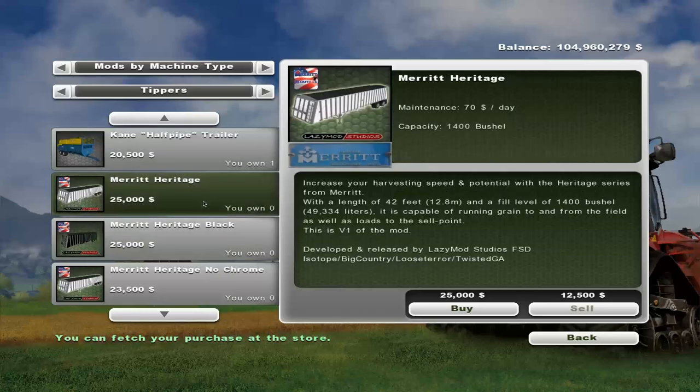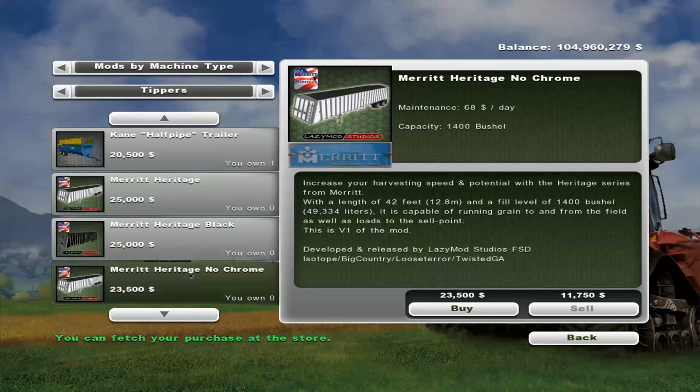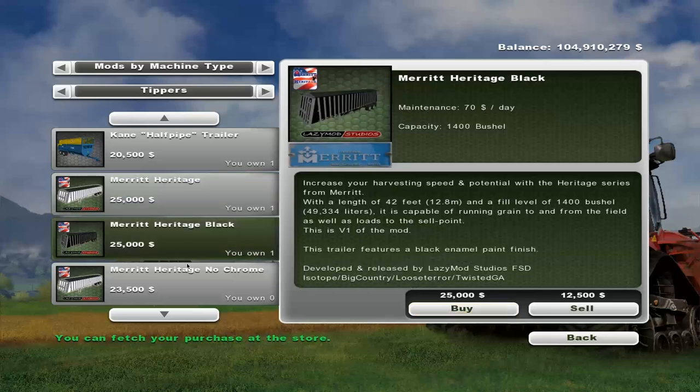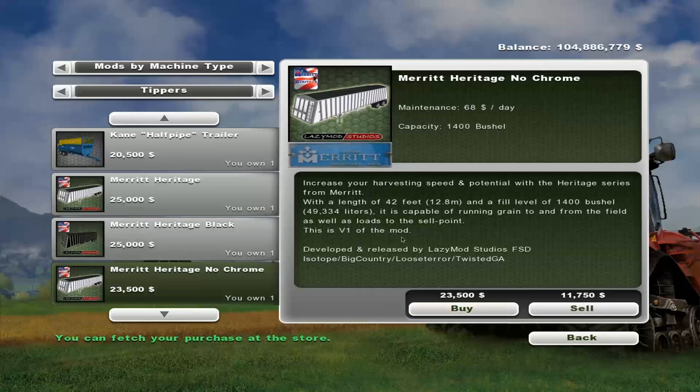We have the Merit Heritage — three variants. It's got 49,344 liters of capacity. It doesn't really tell us exactly what fruits it takes. They're all $25,000 with $70 a day maintenance. So they have the Heritage, the Heritage black, and the Heritage without chrome.